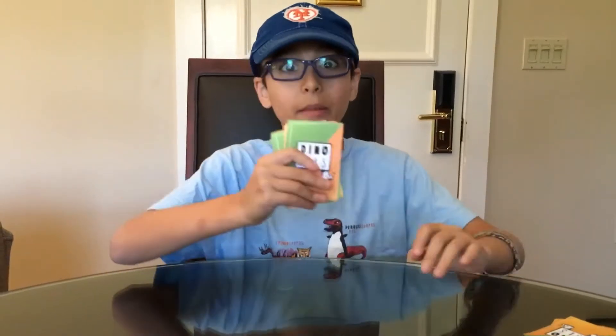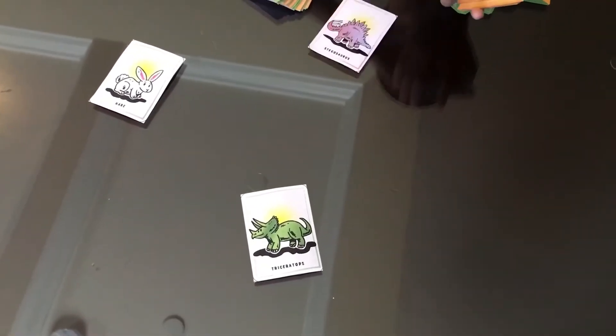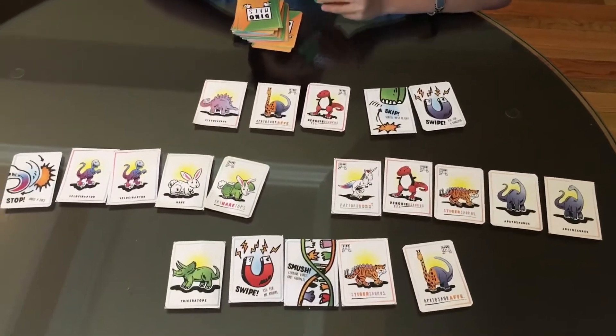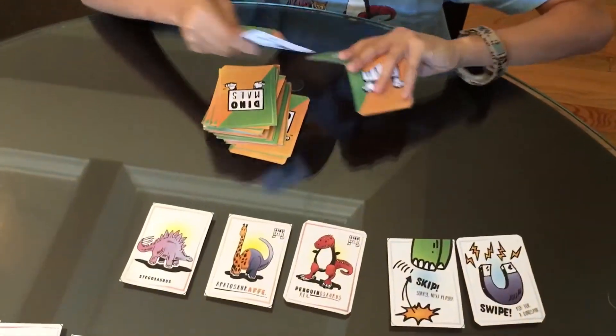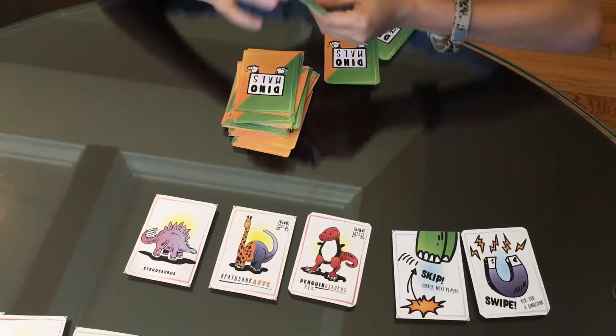Then, you take the main deck and shuffle it. This is a sample game with four players. The cards are going to be faced up in the hands so you can see how the game is played. Everyone gets five cards. Then, once it's all dealt, you take the Smash and Stuck cards and put them randomly back into the main deck.